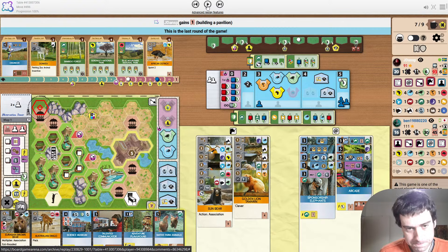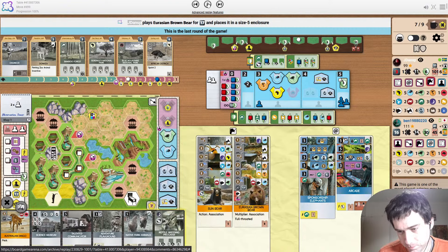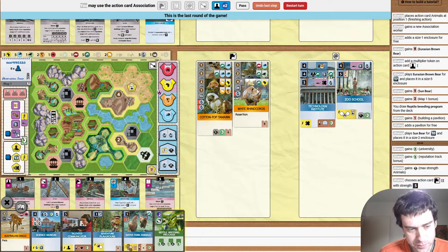Drawing from the deck just to hit the reptile breeding program because why not. The opponent telegraphed really badly that they wanted to do another association. I don't know why though — this is not a good association move to finish the game with. It doesn't even fill their map. They didn't even play a sponsor with it. They could have just played animals or something.